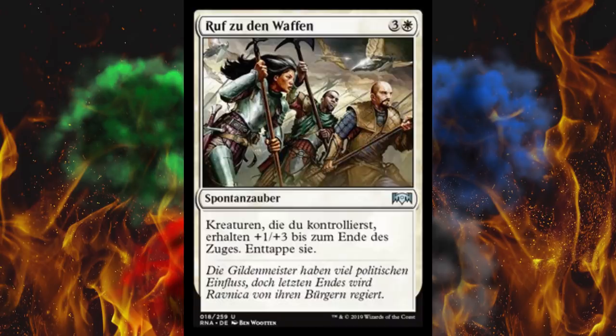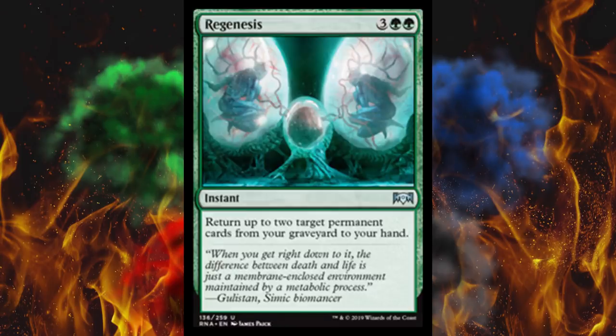Next up we got some crap in German. This probably says Rally to Battle — it's a four-cost instant and creatures you control gain +1/+3 until end of turn, untap those creatures. That's just honestly not good enough for four. You blocked them one time — just cast a Fog or something. For four mana, cast a Settle. This card's complete trash.